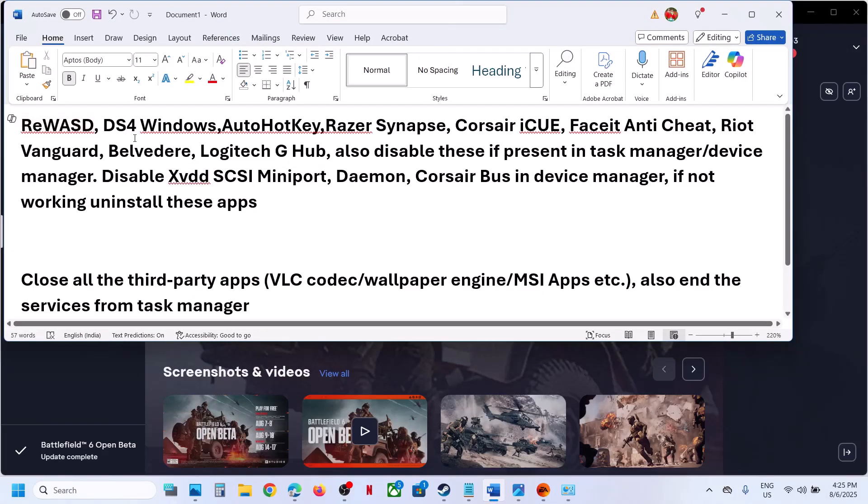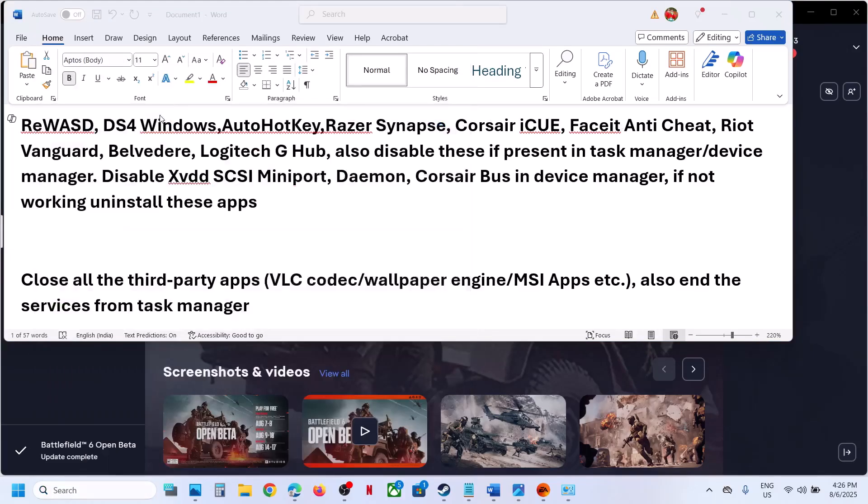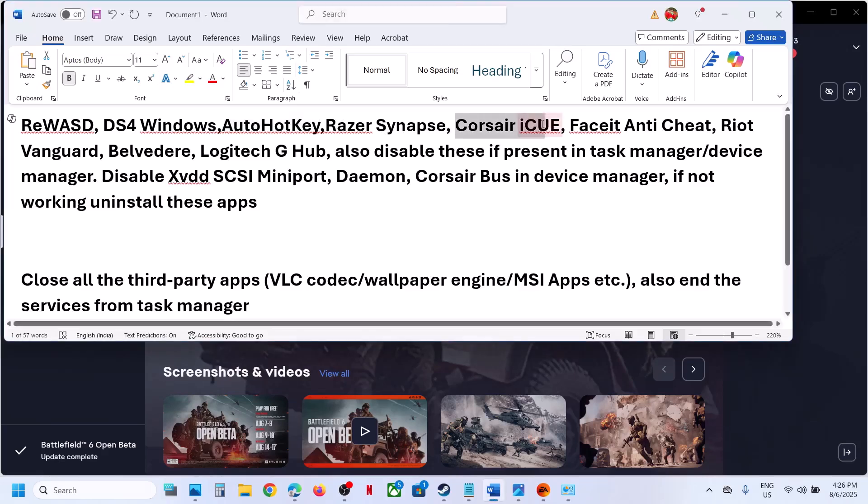If you're still receiving the error, daemon tools has many different software components. Also check for other applications like DS4 Windows, AutoHotKey — close and exit them fully from the system tray and Task Manager. If you have Razer software, Corsair iCUE, FACEIT anti-cheat, or Riot Vanguard running, you have to close or disable those as well.